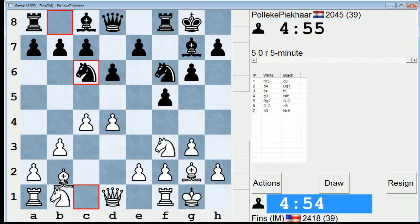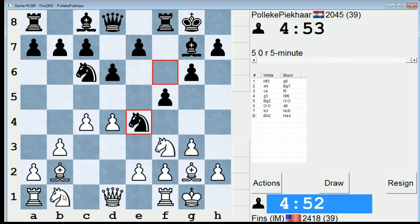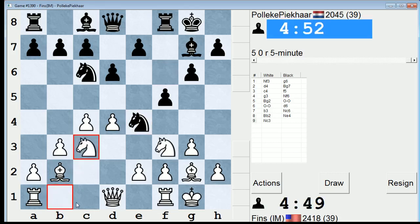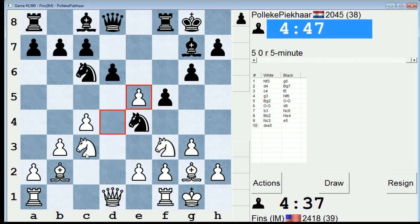I'm going to play a fianchetto line, and my opponent is playing Knight C3. My opponent's playing Knight E4. I said the move that I wanted to play, Knight C3.